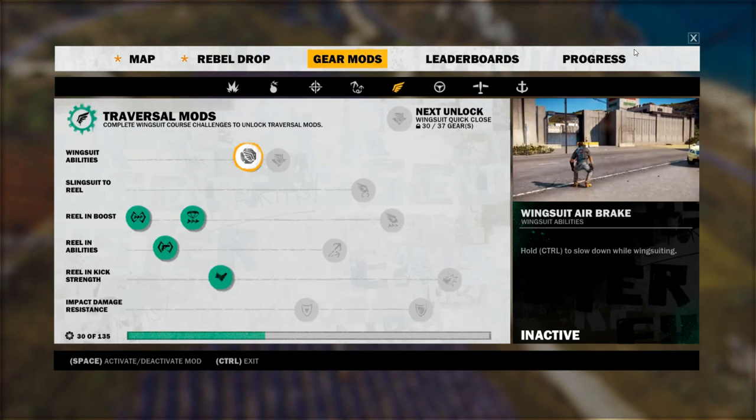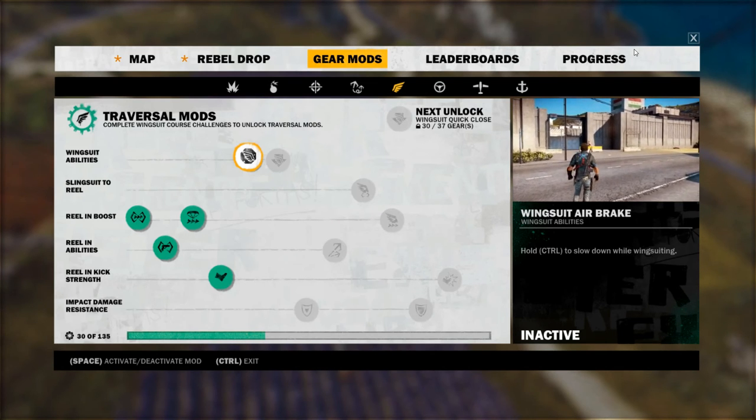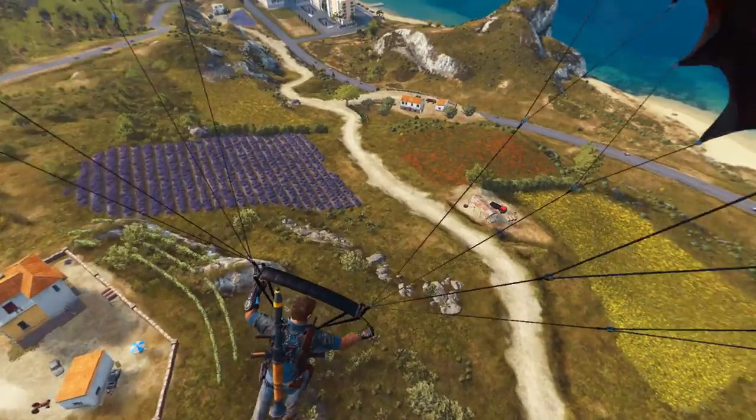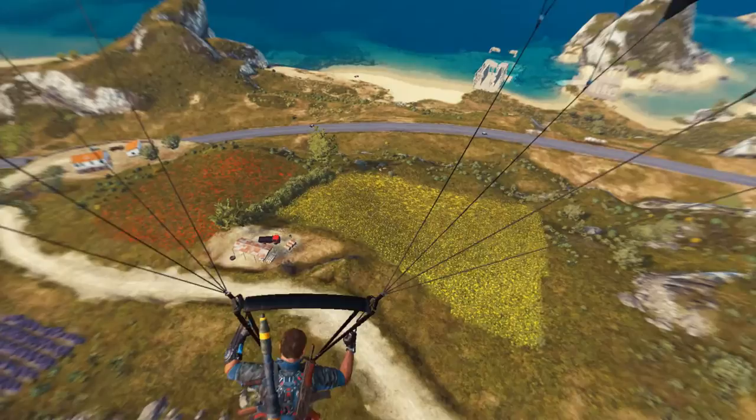It's actually the first Wingsuit ability that you get, and you can see here it's the Wingsuit Airbrake. Hold CTRL or, in my case, B because I'm using a control pad to slow down.